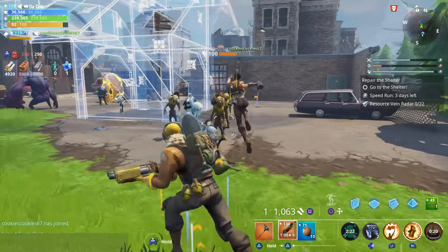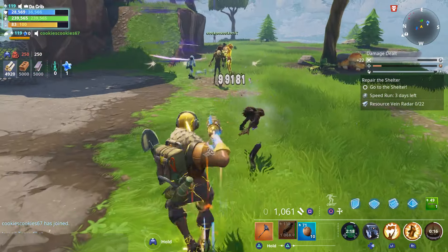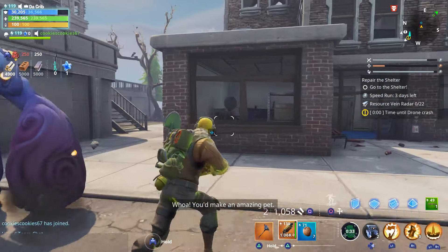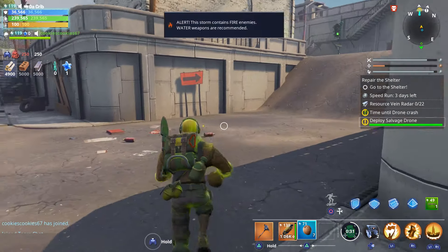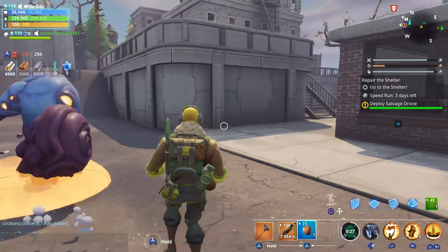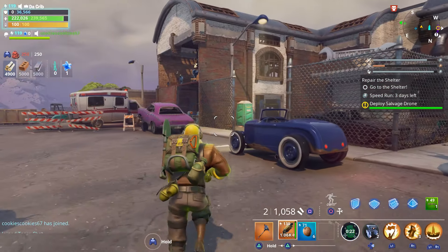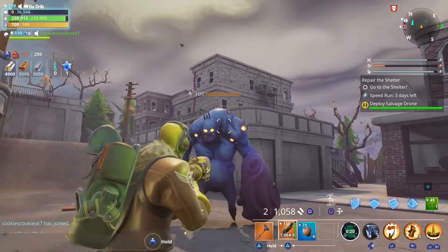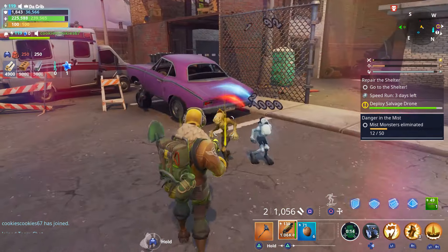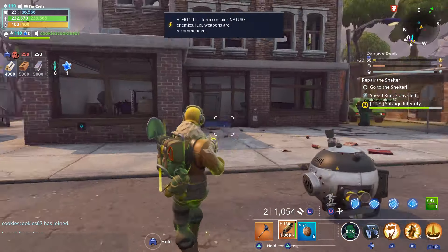We just did 946,000, then 1.2 million. So before we get into the gameplay, I want to test it out against this level 100 smasher. We're going to eat a coconut to increase our damage a little bit, but we're not going to use our war cry on this first one. Let's see how much damage we do. We did 876,000 — we killed him in two shots.